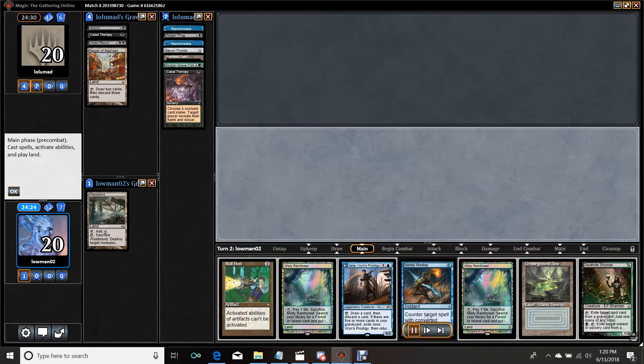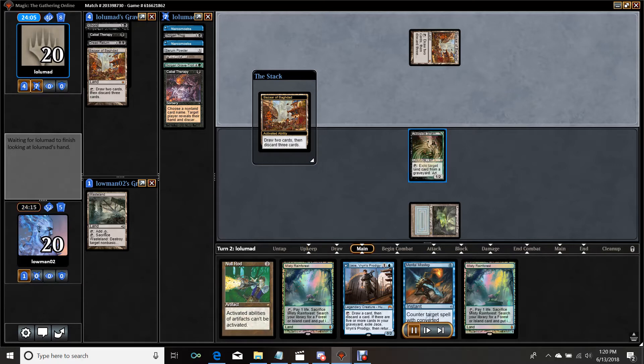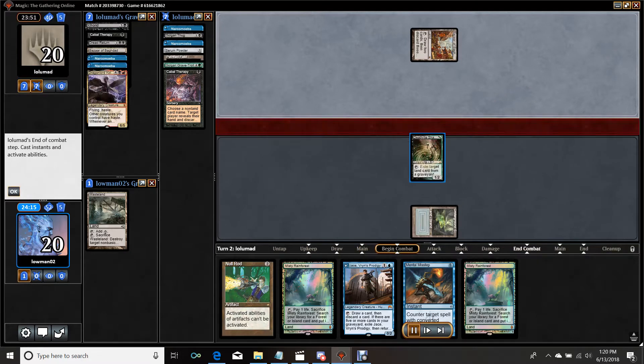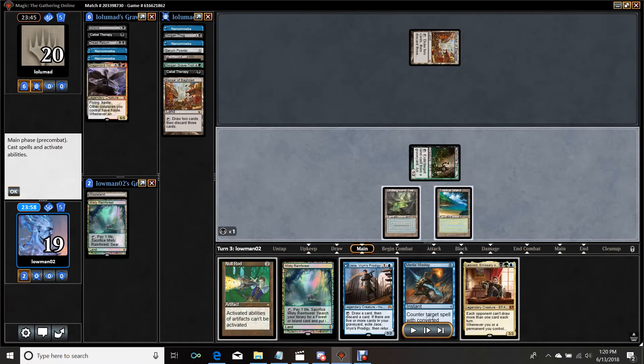My draw step is very good here — I draw a Deathrite Shaman, which outside of being Mental Misstep bait impresses me quite a bit. They find another Bazaar. We're getting the mad Bazaar draw here. I do find a Leovold. Just to clarify something: I do have to get the Bazaar out of their graveyard. They still fail to find Dredgers. The cool thing about Leovold is that if Dredge has no Dredgers in their graveyard, then the Bazaar essentially forces them to activate it on my turn if they even want to draw one of the two cards, but they're going to discard three cards. So it takes it from a two-for-three to a one-for-three exchange rate, which makes it infinitely worse when they don't have Dredge.